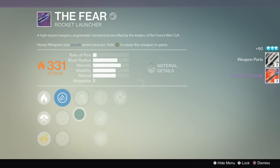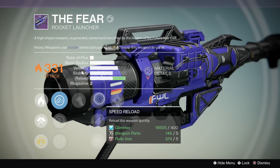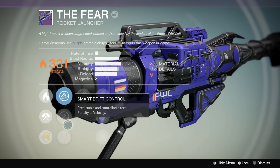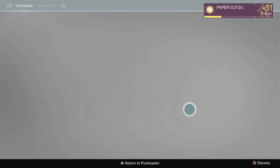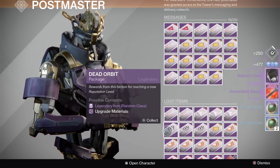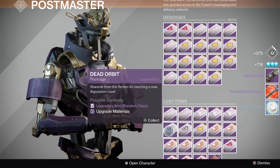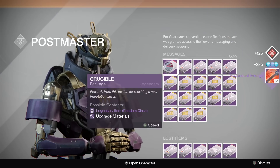This is another nice drop I got — the Fear rocket launcher. It has great base stats and it actually rolled with good stats to begin with. It's got Battle Runner and also Horseshoes. I think this is definitely a vendor weapon and the perks are either similar or exactly the same. It's a great rocket launcher. Also note that I put on my class item — that's why I'm opening up packages based on which faction they're from, because you do get a little bit of extra rep.